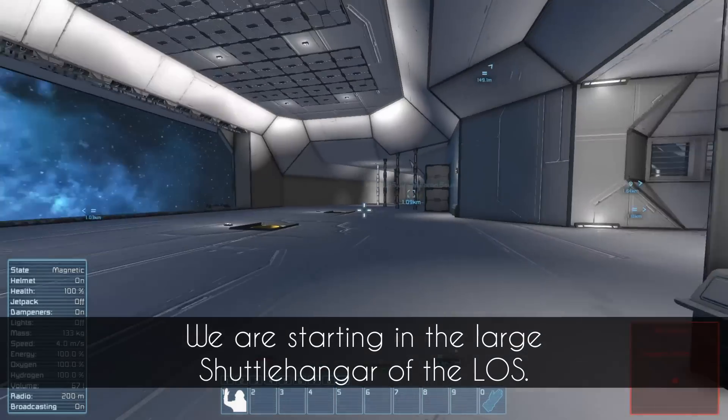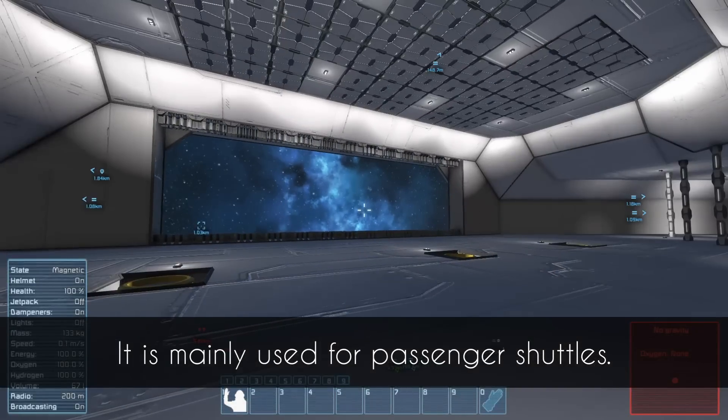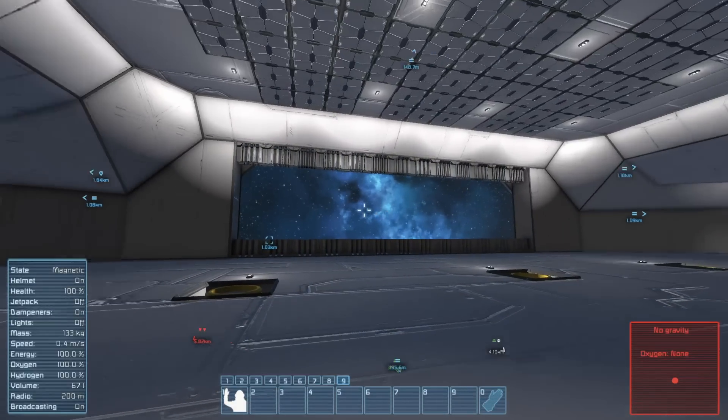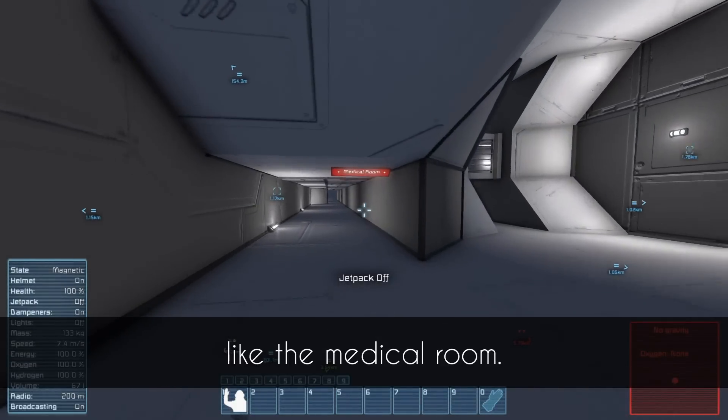We are starting in the large shuttle hangar of the LOS. It is mainly used for passenger shuttles. The large ring is fully walkable and leads to different compartments like the medical room.